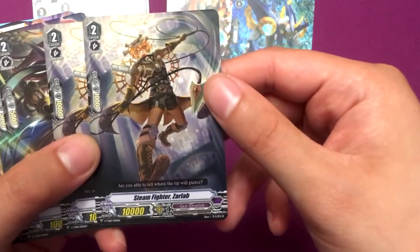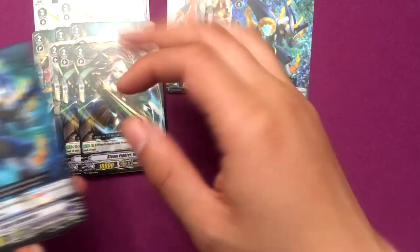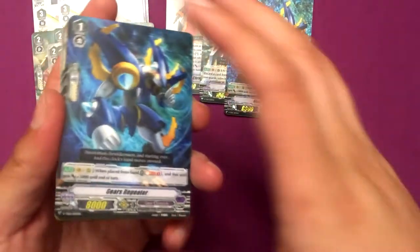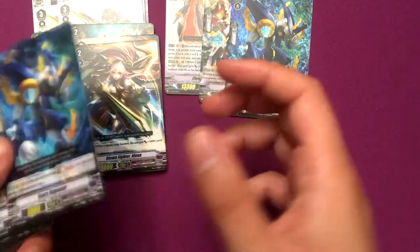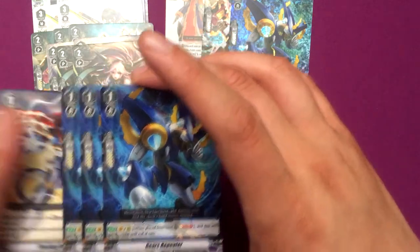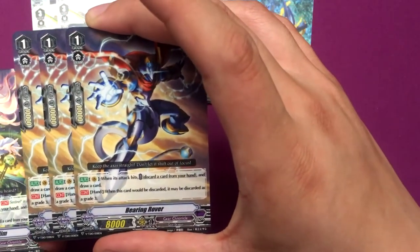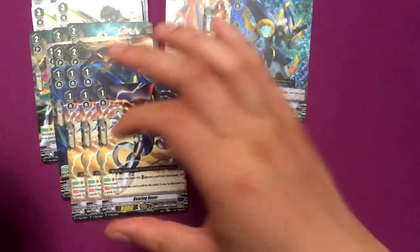Steam Fighter Zarlab, Steam Fighter Idina — or Idina. There's a random allotment of cards on the bottom, because normally these trial decks put everything together, but they put the fourth card of each set on the bottom so you can tell which one you might get hollow. We got the rest of our Gears Repeater. Bearing Rover — he looks really cool. He's like a mini version of Next Stage, which I really like. He's probably a good card to have in the Gear Chronicle deck.